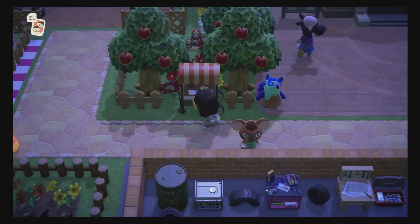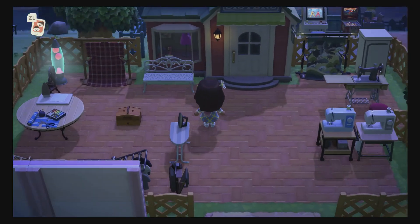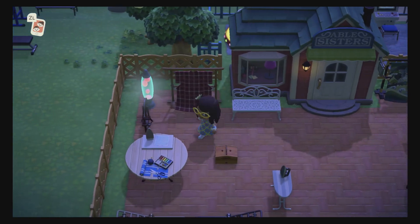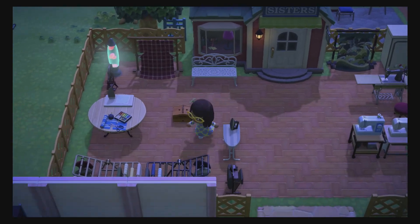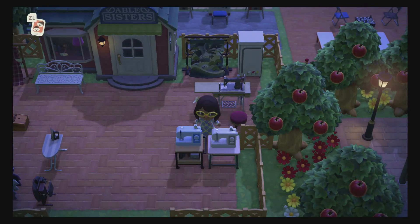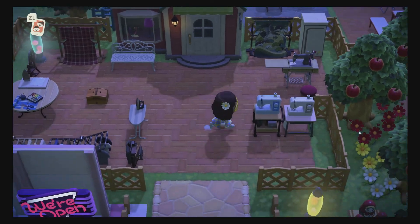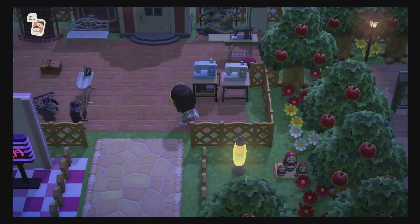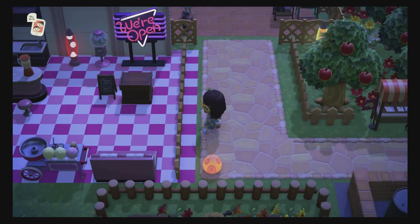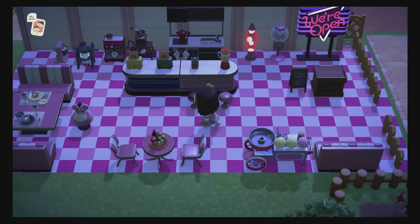This is my Able Sisters area. I have like a cleaner's area over here, a sewing machine area — this is where they make their sewing machine stuff and sell some sewing machines outside. I haven't built this out yet but I'm working on it. This is going to be my cafe — I put some walls up to make it look like a house.